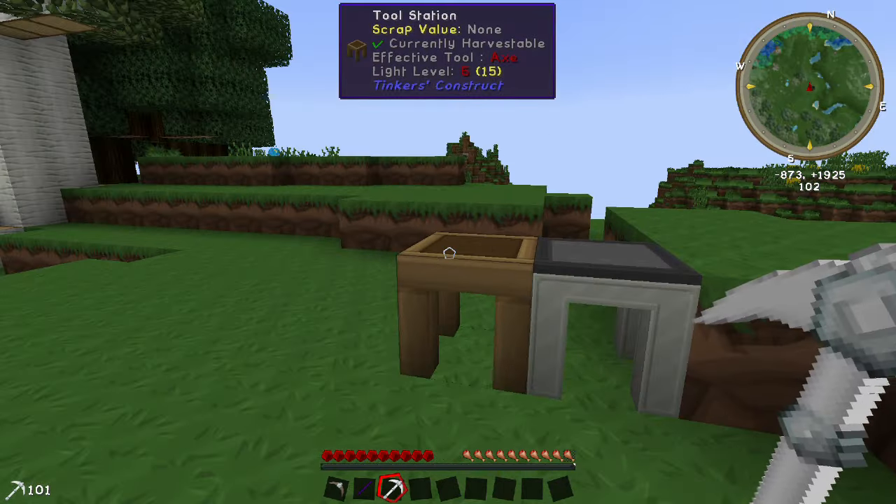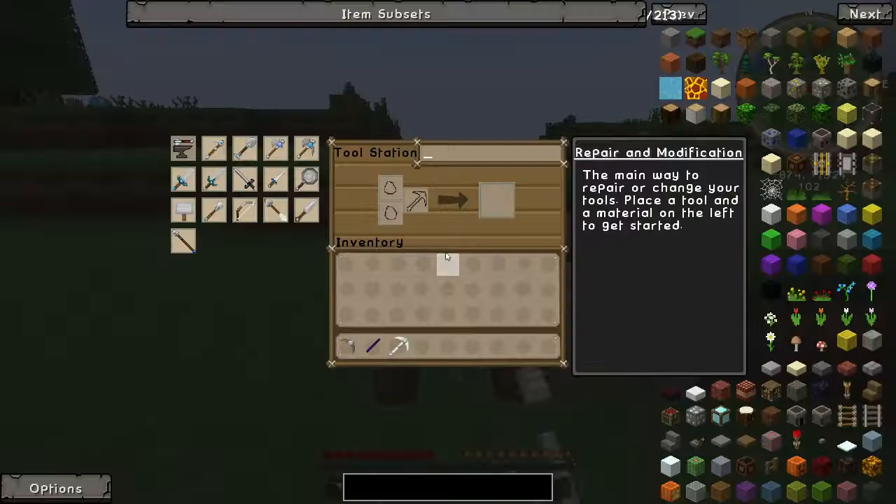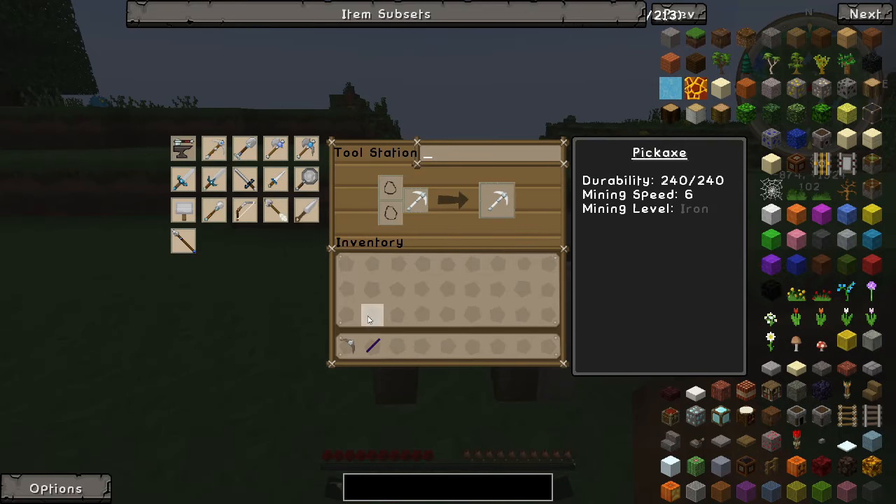To upgrade your tool you'll either need a tool station or a tool forge. Simply place the tool into the repair tab and place the part you want to upgrade next to it. Voila! That's how it's done.